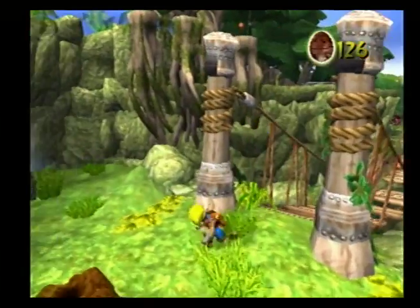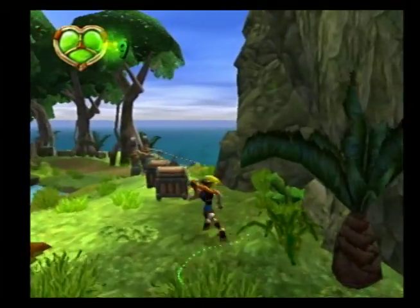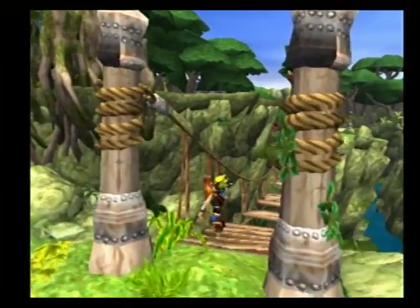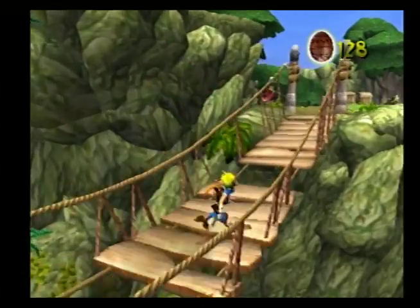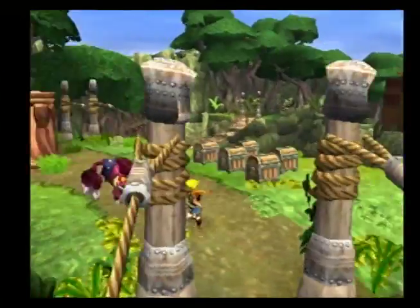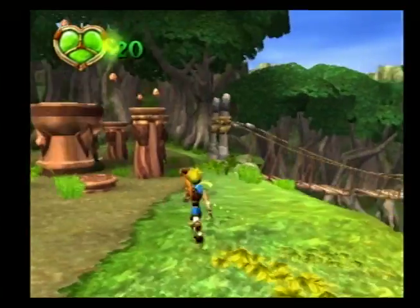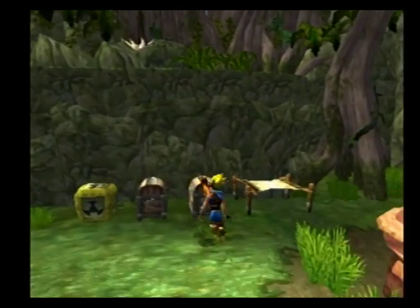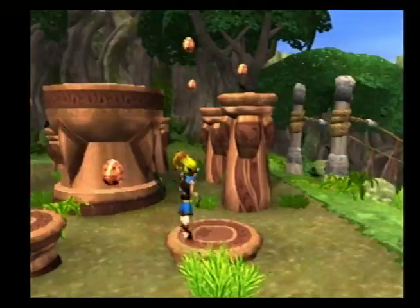Get rid of that guy. Those things will come back out though - knock them down, but they will come back out. Let's cross this bridge. There's actually something we gotta do below us. Little purple guys - what we call lurkers. Get used to them, you will see them often. And those yellow crates are like explosive crates, don't even touch them, just leave them.